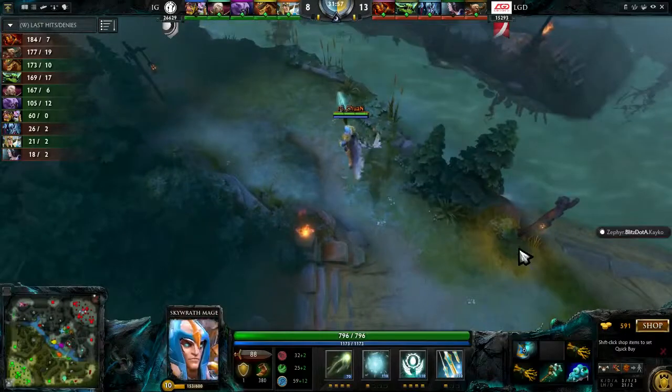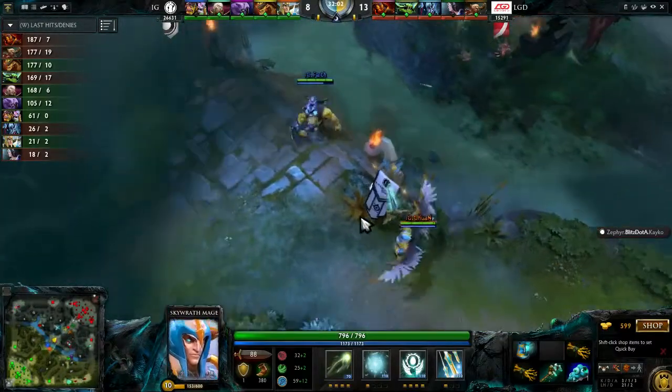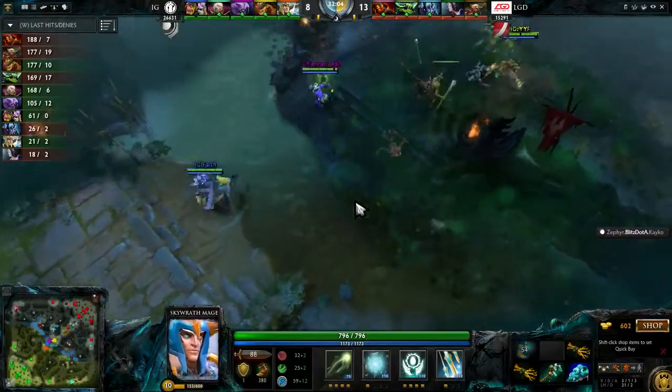Chuan is unable to do anything. This is where we talked about the weakness of Skywrath — if you're not actually on the offensive and you're behind, the hero just starts to fall off really hard.